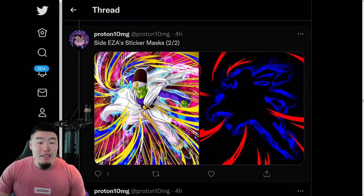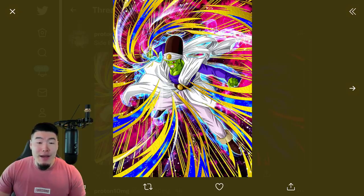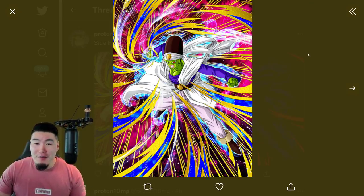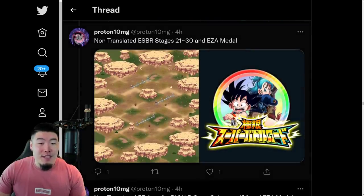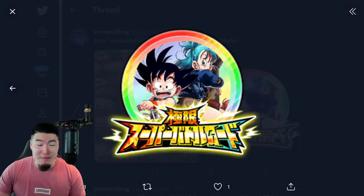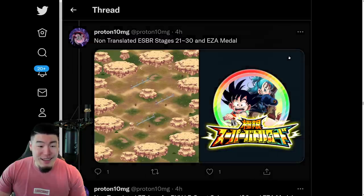And then from there we have the sticker mask for the Tech Piccolo, who's EZA I think is either live right now or going to be live in a couple of days, because obviously he's coming with the Gogeta celebration as part of the Gogeta theme. So yeah, we got the Tech Piccolo. We got non-translated Extreme Super Battle stages 21 to 30, along with the untranslated medal for the LR Goku and Bulma Extreme Z Awakening. So look forward to that.